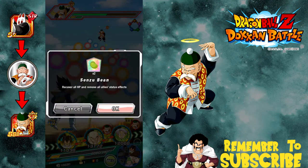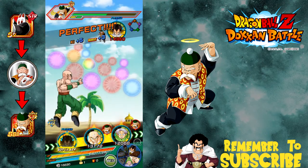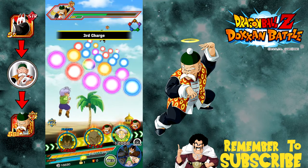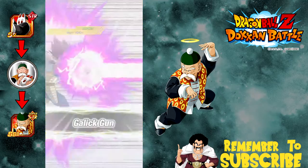Let's go ahead and heal up. We're going to launch a super attack there. Can we get lucky? Yes, we got lucky. I don't need all three of them to go off right now — I just want that Vegeta.